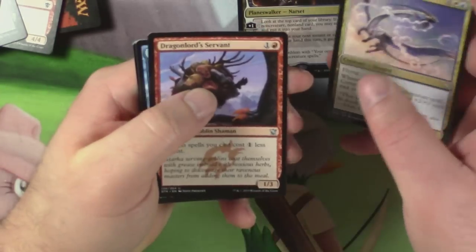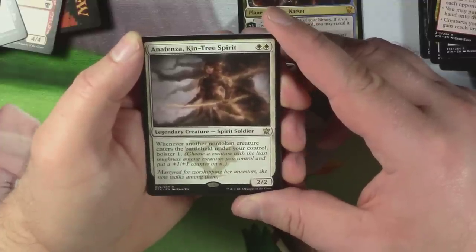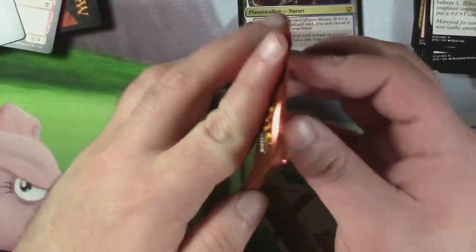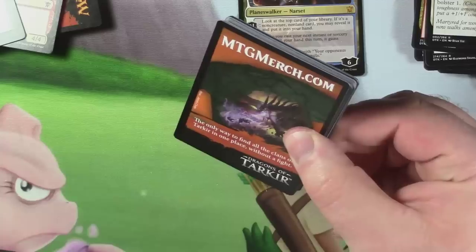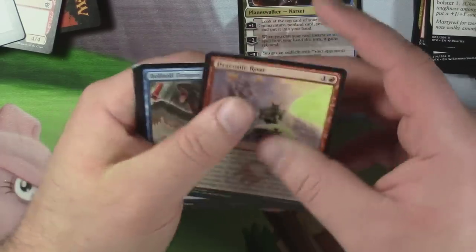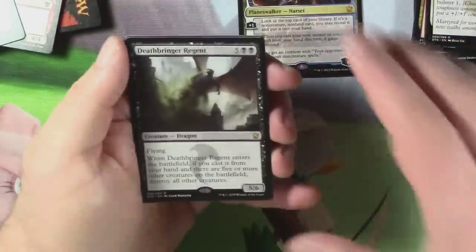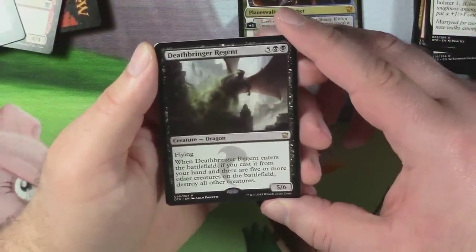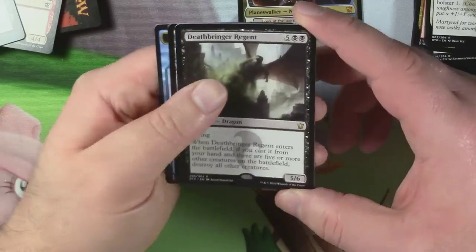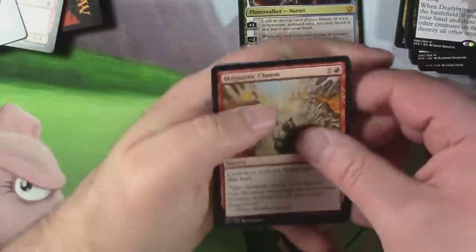Cunning Breeze Dancer, Dragon Lord Servant, Skywise Teachings, and Anafenza Kintree Spirit — two-two for two white. Legendary creature — Spirit Soldier. Whenever another non-token creature enters the battlefield under your control, Bolster 1. Not too shabby. Four more packs after this one — let's finish with a bang, or at least a somewhat loud thud. Draconic Roar, Belthole Dragon, Death Wind, and Deathbringer Regent! Five-six for five and two black. Flying; when it enters the battlefield, if you cast it from your hand and there are five or more other creatures on the battlefield, destroy all other creatures. Yeah!